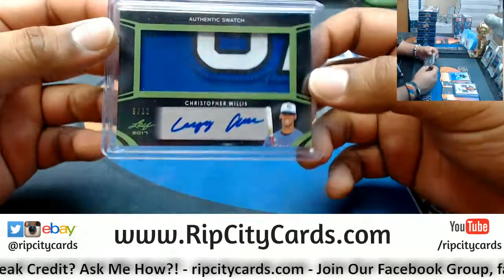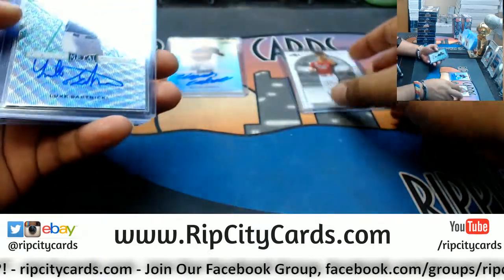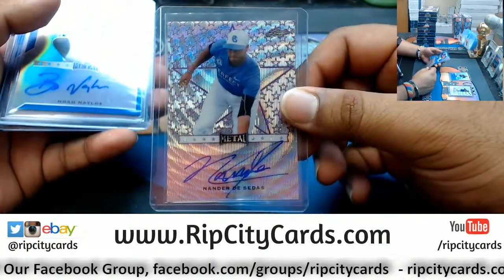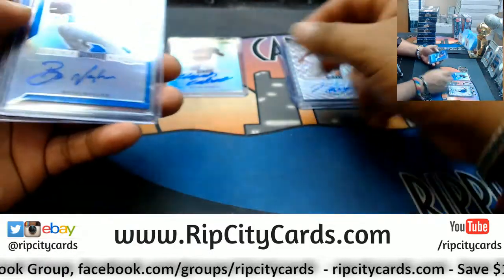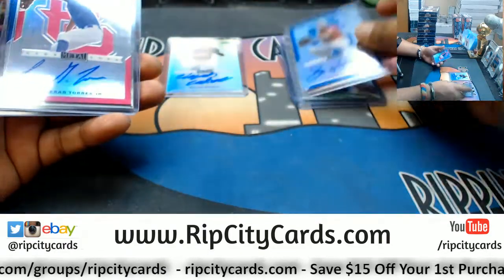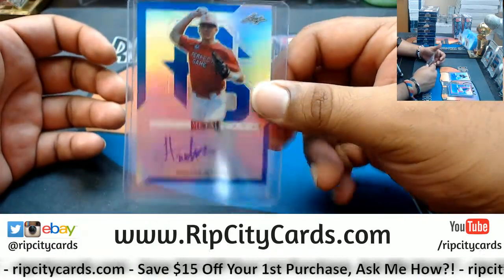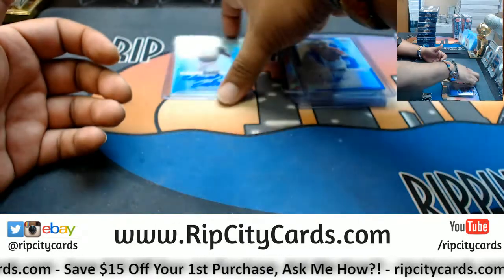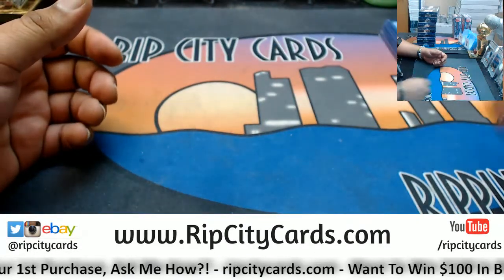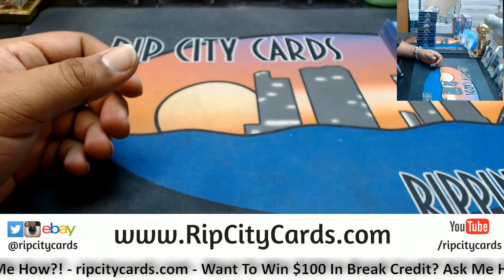That was a break. So we have Christopher Willis Patch Auto, number 9 out of 12. Vinny Toasty, 4 out of 5. Luke Bartnicki, 2 out of 4. Nander Decedas, 6 out of 9. Noah Naylor, 1 out of 30. Linares Torres Jr., 14 out of 20. Hunter Watson, 30 out of 30. Not to mention Elijah Cabell, which is not numbered. And that was a break, my dude. 2017 Leaf Metal All-American Classic Perfect Game Baseball Box. Thank you very much. We'll get that out to you.